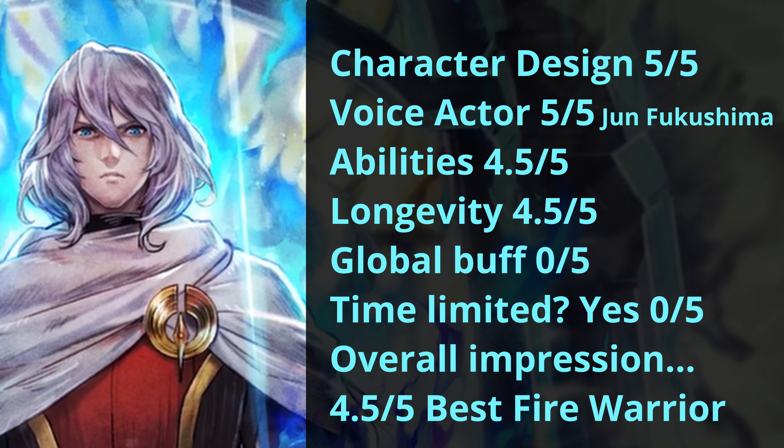I would recommend getting him to A1 for that extra damage. A1 with ultimate level 10 is a good spot to be. A2 with ultimate level 10 is best in slot. A3 is also great to have as you'll get to use another skill, but that might be asking too much. A4 isn't all that great and I wouldn't chase after it. Well, that was it for Sazantos — let me know if you'll be pulling for him. I'll catch you on the next video. Light out.